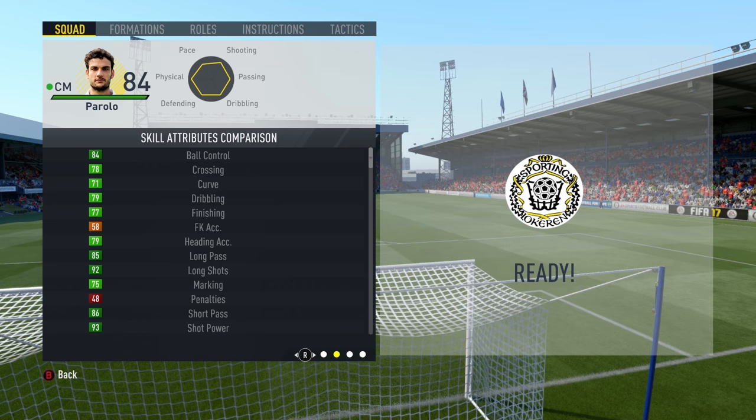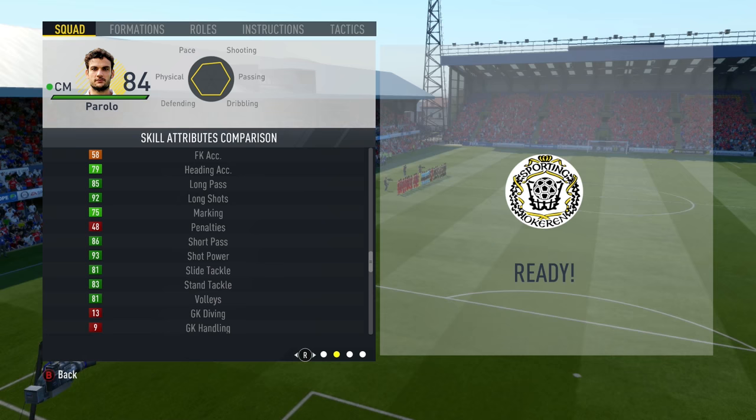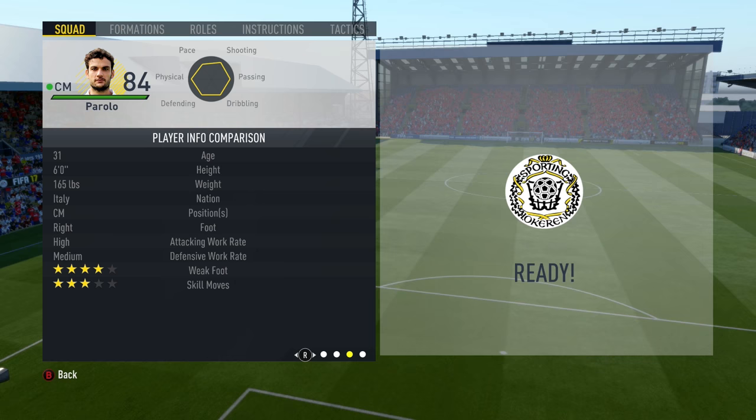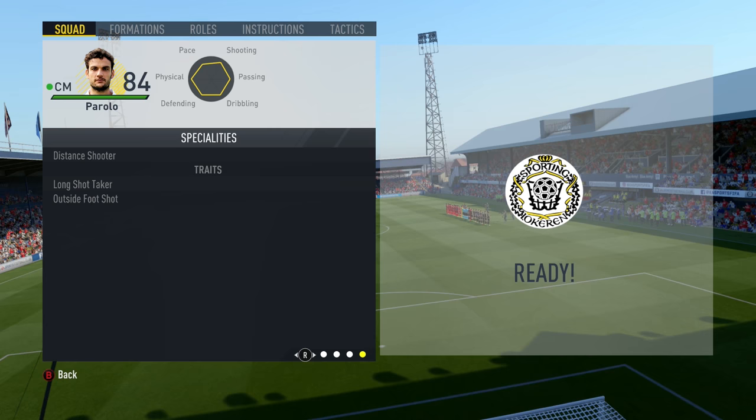Ball control, very nice. Dribbling, not too shabby. Finishing, long shots and shot power all very, very nice. His passing is superb. His tackling is also on point as well. And volley is not too shabby either. We move on and we see a four-star weak foot, which is very nice. Three-star skills, which is neat and tidy. And a high-medium work rate, as well as the distance shooter speciality, and the long shot taker and outside of the foot shot traits.